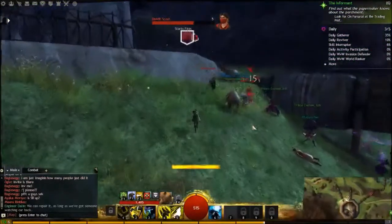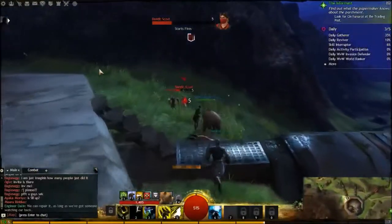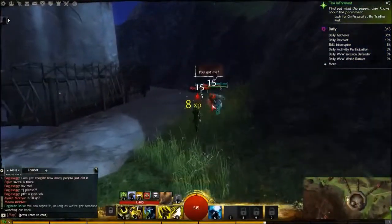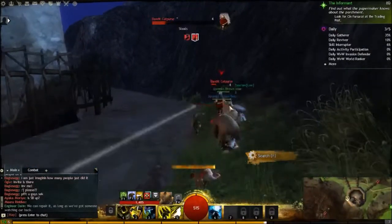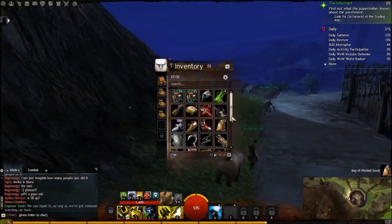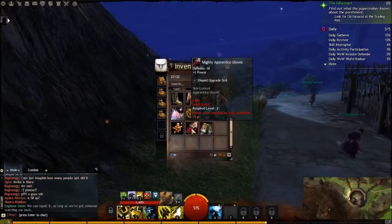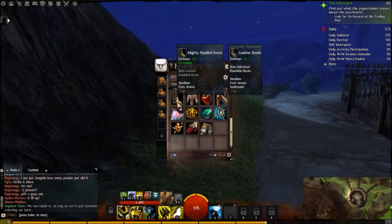Just get rid of these guys - get out of here! Whoa, he just disappeared into the wall. Okay, let's see what we got now because we're getting close to pack. We got some chainmail leggings, apprentice gloves.